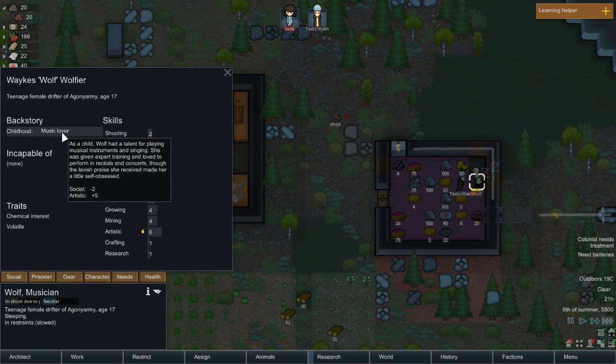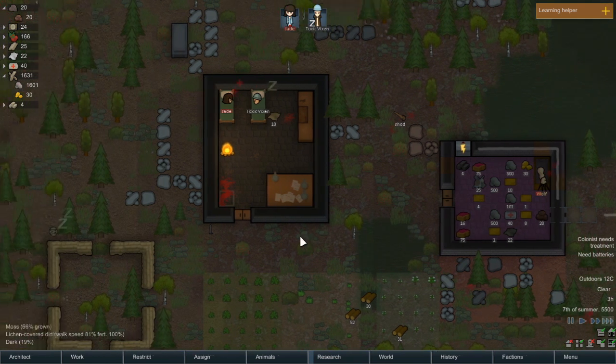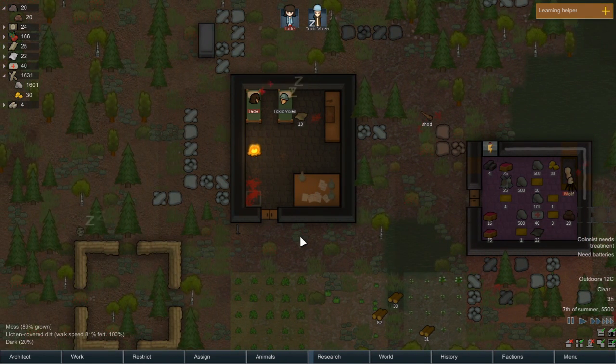Wolf was a music lover as a child. As a child Wolf had a talent for playing musical instruments and singing — given expert training and loved to perform in recitals and concerts, though the lavish praise received made her a little self-obsessed. Social minus two, artistic plus five. Chemical interest — ooh, chemical interest in volatile. You know what, we'll just release you — I don't want a volatile person in my colony.